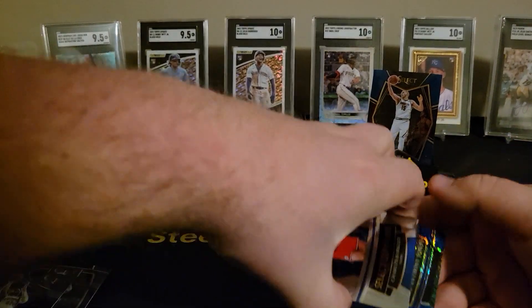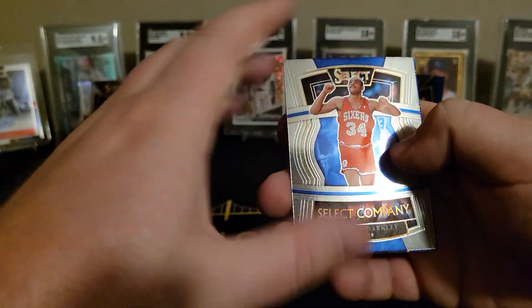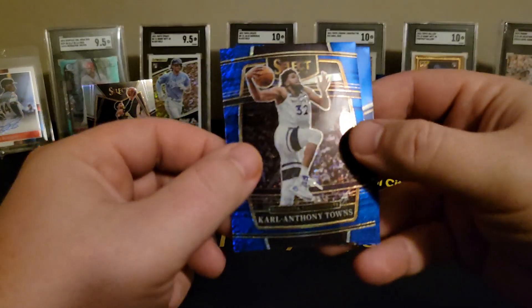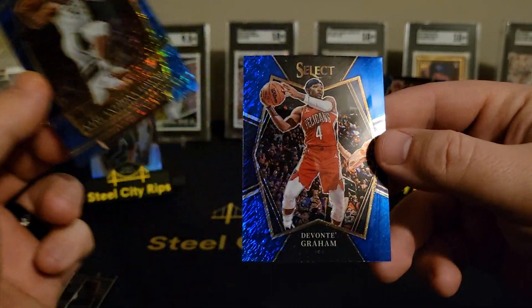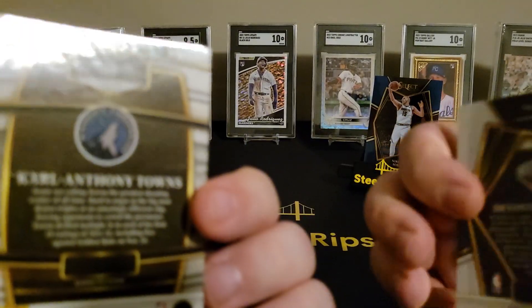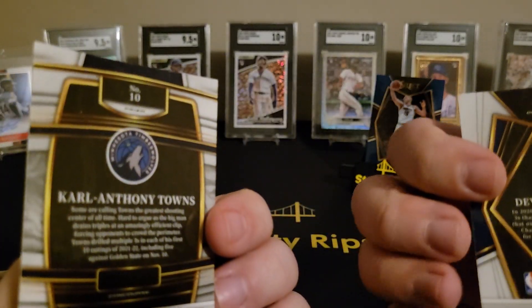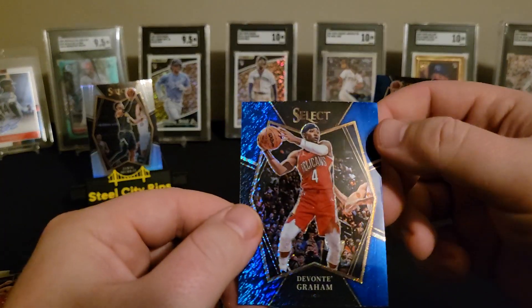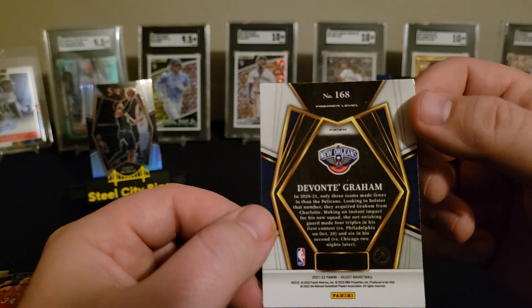I only know some of these guys from like sports betting, so bear with me. Charles Barkley Select Company, and now the Raptors. Carl Anthony Towns — good player. Devante Graham. Nothing too too crazy, but there's premiere level concourse on this one and then premiere level on this Raptor, so pretty sweet looking cards.